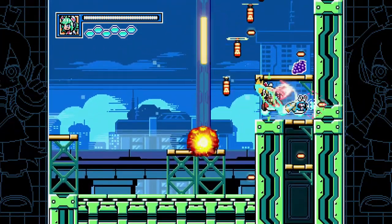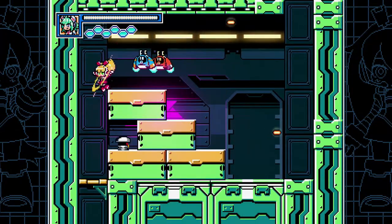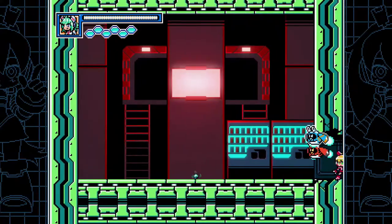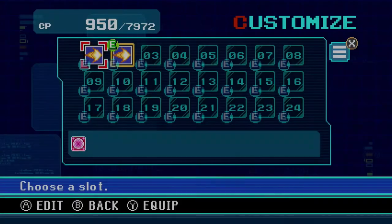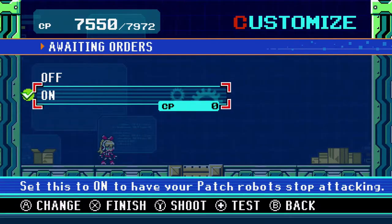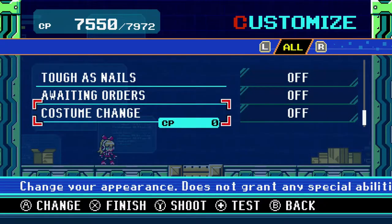One annoyance with the patch robots is that they can defeat enemies, and if you're far away from the enemy you won't get the burst. So if you're score hunting you might want to turn those off, which you actually can do and customize. You turn on 'awaiting orders' and they stop attacking. That won't remove them from play or anything — they just stop attacking.